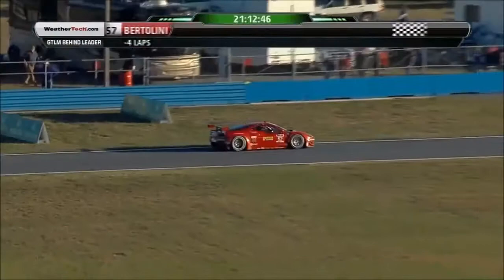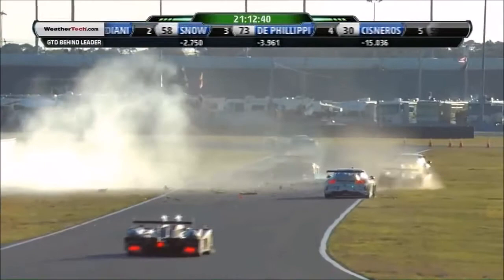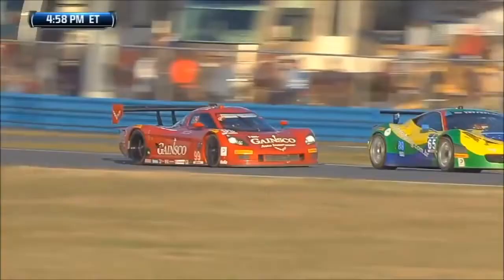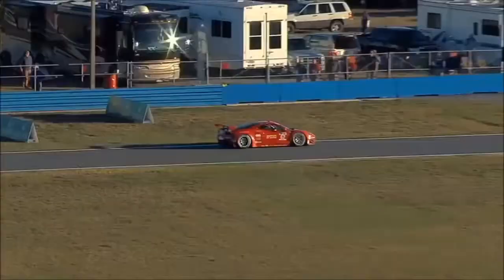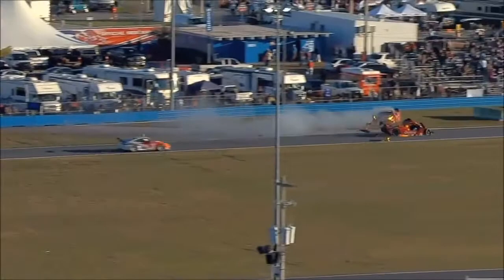Oh, and a problem — my gosh! That was a very hard impact there as they're heading up into the left. Ferrari stopped by the side of the road, and then along came Mimo Gidley, who was unsighted, and whammo. That was a tremendous impact — just scary to look at, and obviously tore the front end off the Red Dragon machine.